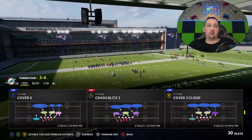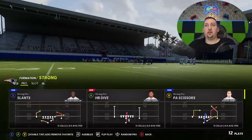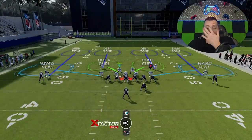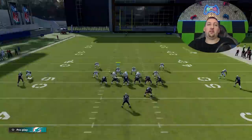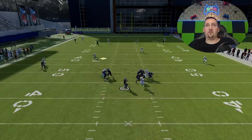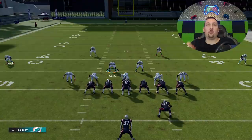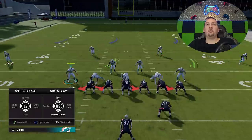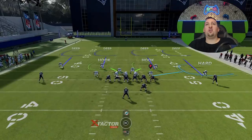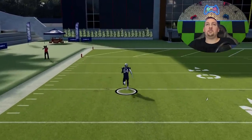If you didn't catch the run commit glitch video, I'll show you one time how it works. We'll pick Cover 4 again and purposely pick a pass play — the double pump and go. I'll do the exact same setup: run commit and hard flats. The glitch works based off the fact that you have three down linemen pass rushing — that's the reason it works. If you make a mistake and add a fourth guy plus a linebacker, watch what happens: all those guys run commit again. So it's simple — you just need three down linemen.